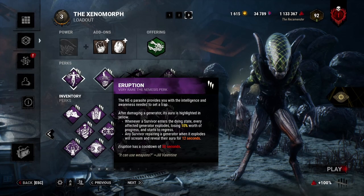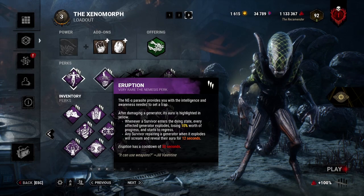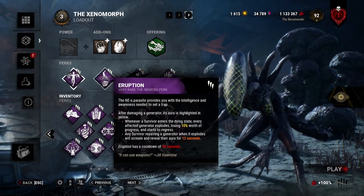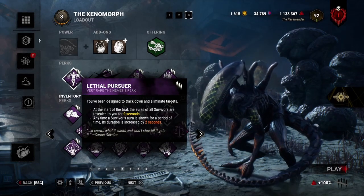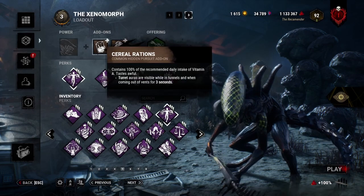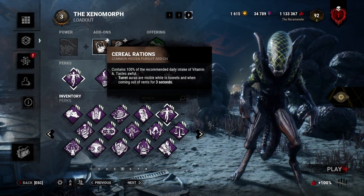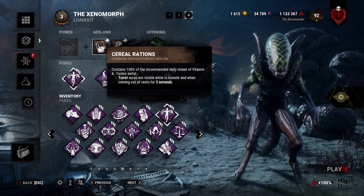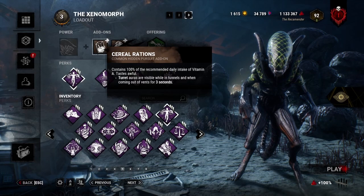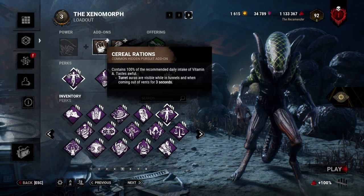Eruption also has a slight aura reading to it whenever someone gets hit with it while they're on a gen. So I can see their aura for 12 seconds, but with Lethal I get to see it for 14 seconds. That's a little extra. And then we're using Surreal Rations so I can see turrets and see whenever they're set up around a certain generator. That way I know that survivors are there.